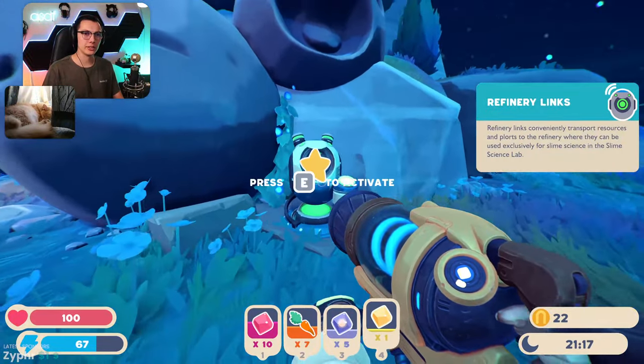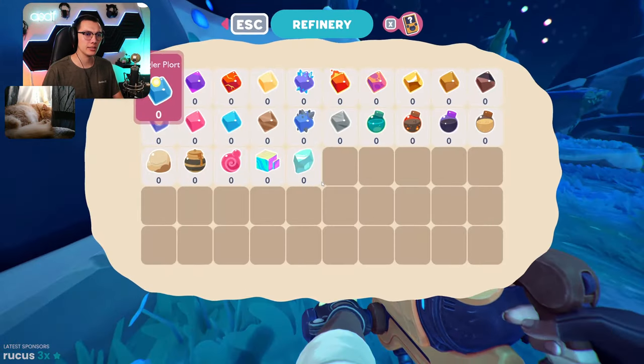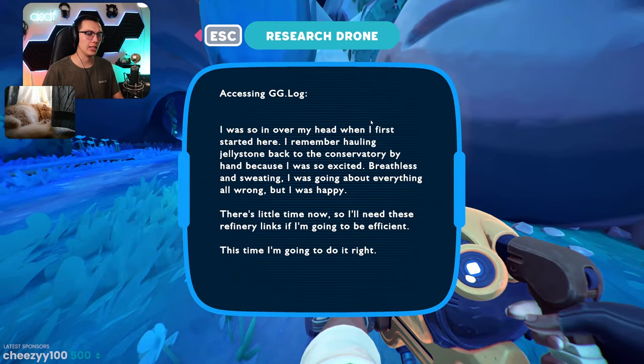Refinery links — convenient and easy. Transport resources back to the refinery. That's super nice! Accessing gg.log: 'I was so in over my head when I first started here. I remember hauling jellystone back to the conservatory by hand because I was so excited. Breathless and sweating, I was going about everything all wrong, but I was happy. I'll need these refinery links if I'm going to be efficient this time — I'm going to do it right.'